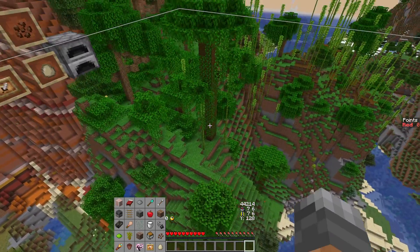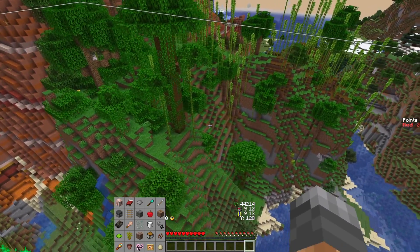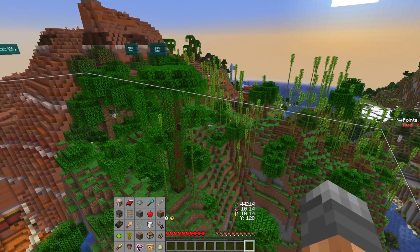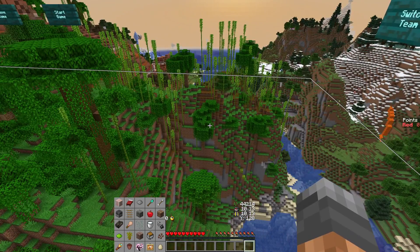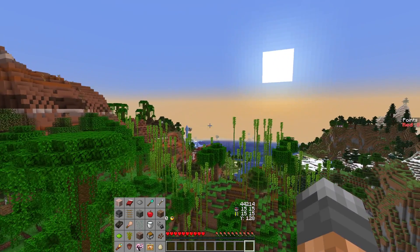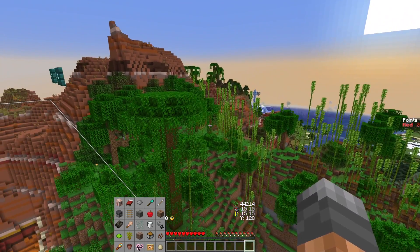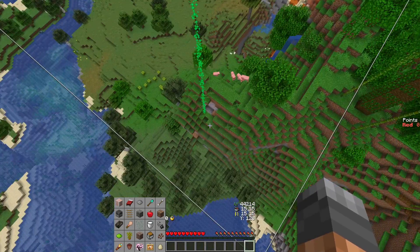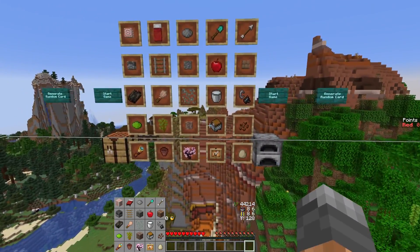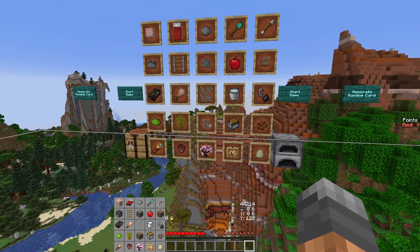Cocoa bean is far again over here. I haven't actually seen one. I imagine there would be one somewhere — actually, maybe not. There are no actual jungle trees. Is there a cocoa bean there? No. Those two trees could have it, but cocoa bean is really risky. I don't like it. And I don't really like that row anyway.